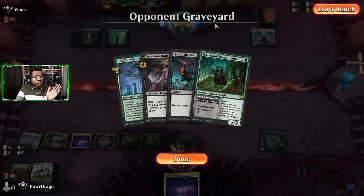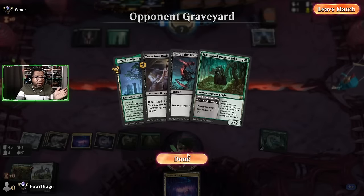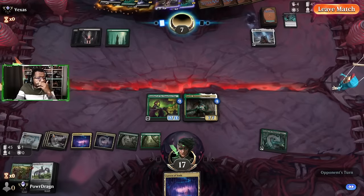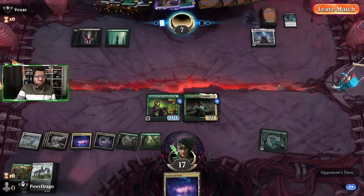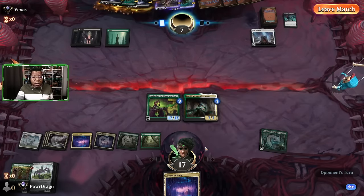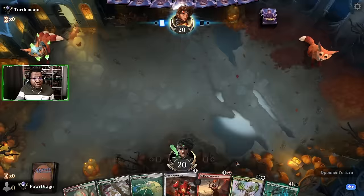That one feels like we stole it a little bit — since they destroyed a creature with Besaid you, destroyed something with Go for Throat, got rid of two things with Virtue, were able to chump block. As much as they were annoying — alright let's keep it and see what happens.